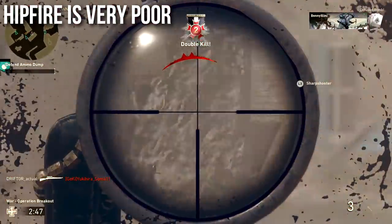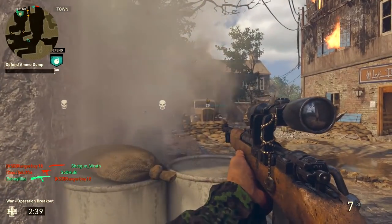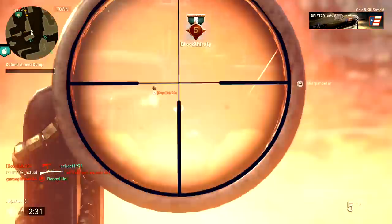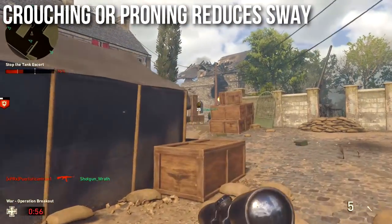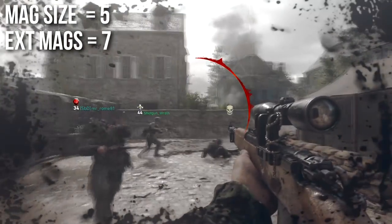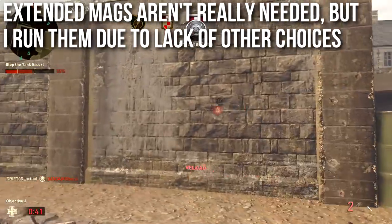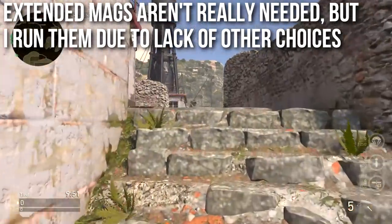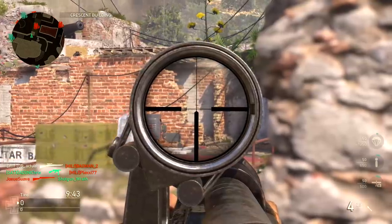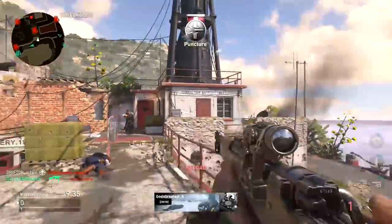Hipfire is unfortunately very poor — it is a sniper rifle, and we joke about no-scopes for a reason. Recoil isn't particularly applicable since it shoots so slowly, but idle sway is about average for sniper rifles — neither good nor bad. Crouching or going prone will reduce it, and proning out will almost completely remove it. Magazine size is on the smaller side: default is 5 rounds, and extended mags only takes it up to 7. Reload time is identical to the M1903 and Lee Enfield at 2.5 seconds, or 1.63 seconds with Hustle.